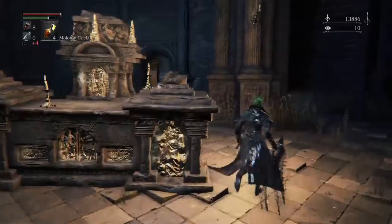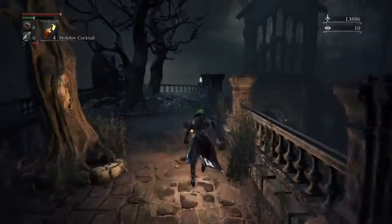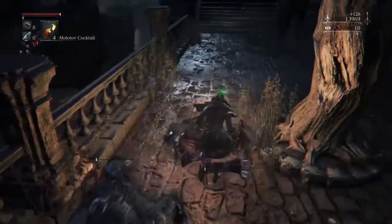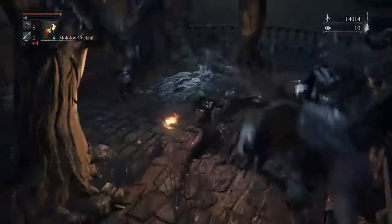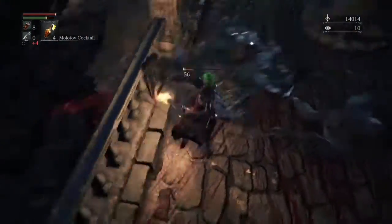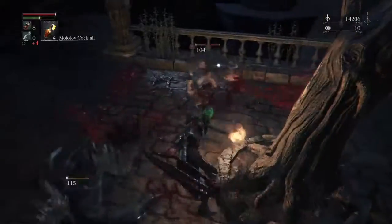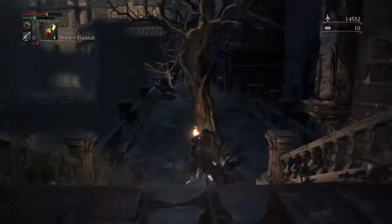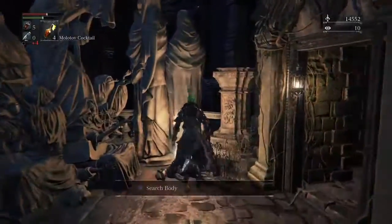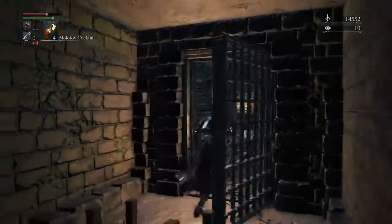Grab this — it's gonna help you out later. Over there, that's where the boss fight is gonna take place. There are a lot of scarecrows — crows — I don't care what they are. Just kill them as usual; that's what you have to do with all enemies in this game. Kill them, grab all the blood shards, and you'll see they get scared from the torch. Over here you'll see that little tower — you're gonna wanna climb it. Here you can access this checkpoint, which will be of great help.